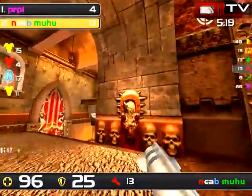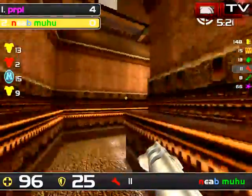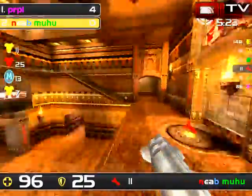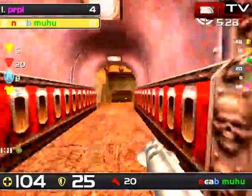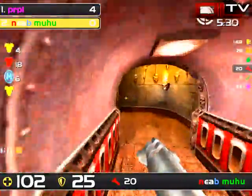Hopefully he can pull something off here, stack up a little bit, and turn this around. I'm glad that he left that there, but he needs an opening back to a yellow armor. The one below him just spawned.